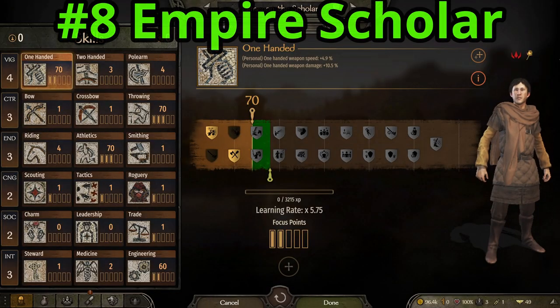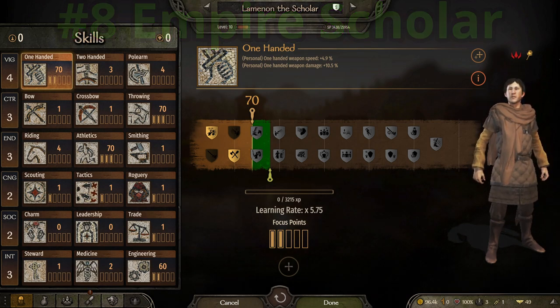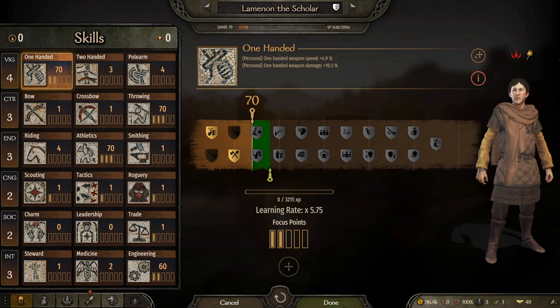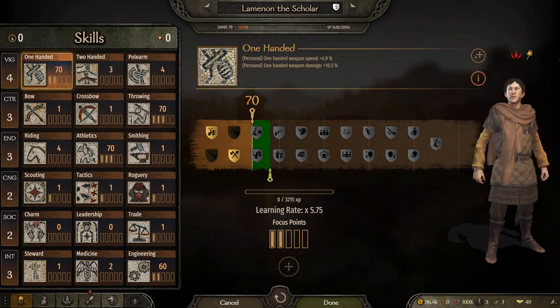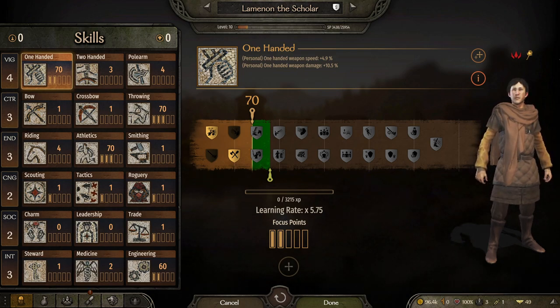At number 8, we have the Empire Scholar. Once again, you do not look at this and say wow, this is pretty darn good. Although scouting has a point and tactics has a point — those are what is needed if they're going to run on their own. And they're only level 10, meaning they are going to level super fast.